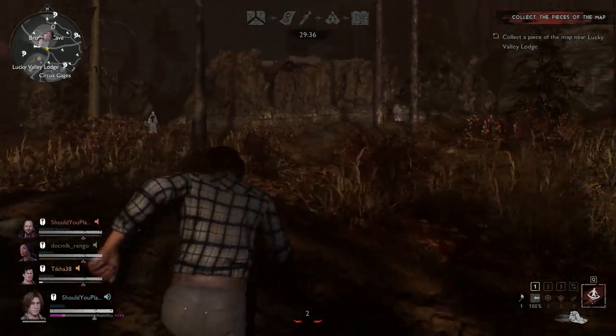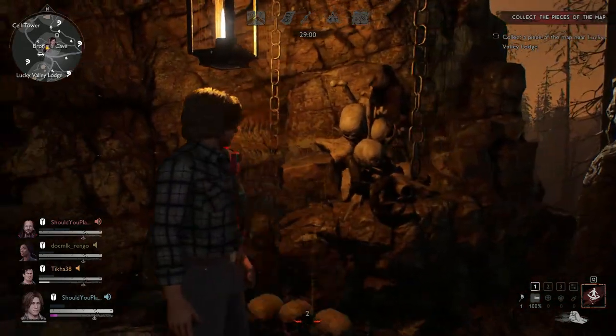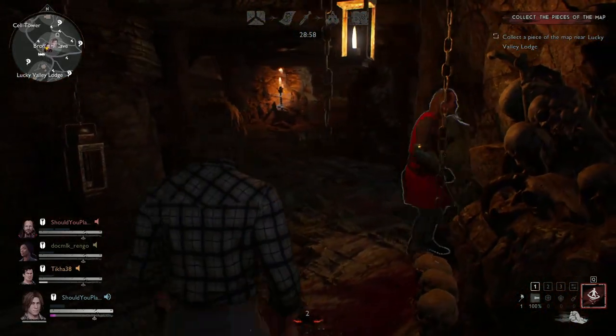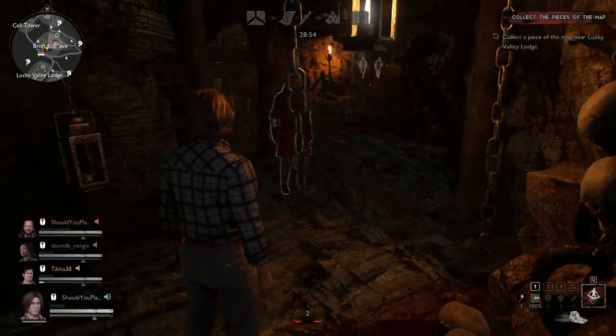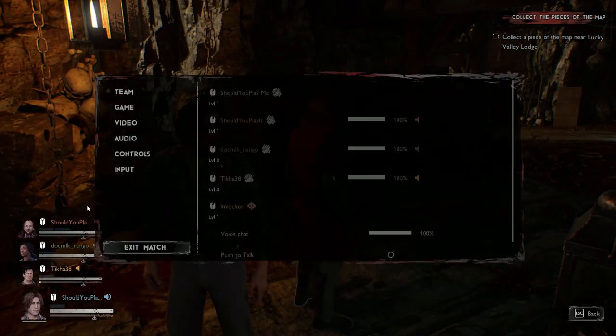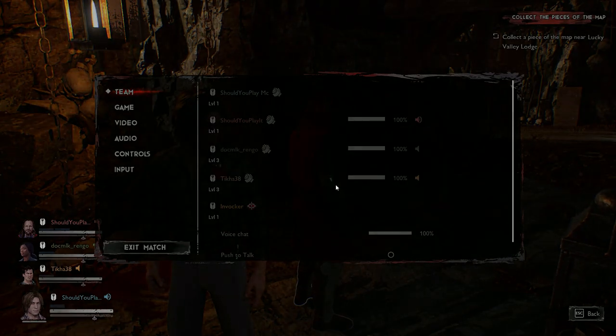Caleb should be in the cave in the middle, so let's go visit him so we can find each other. There's no name above your head, but you can see it on the lower left of the screen showing both of us. So that worked fine.